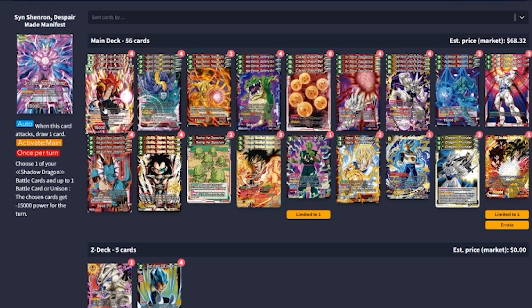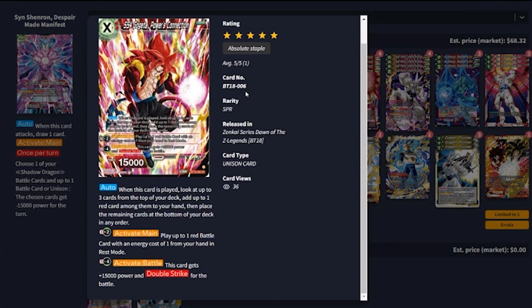The unison we're playing is the SS4 Gogeta. On play, he scryes the top three and you get to add any one red card among them to your hand. On plus two, activate main: you get to play one red battle card with energy cost one from your hand in rest mode. And then minus four, activate battle: this card gets plus 15,000 power and double strike for the turn — that never came up. Bancroft was pretty aggressive about trying to keep this unison down and off the field.